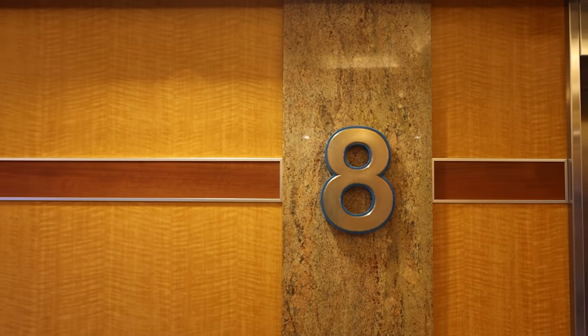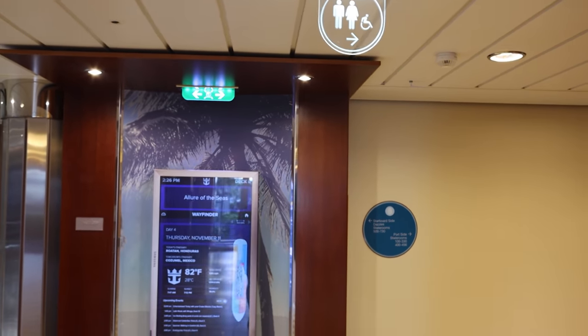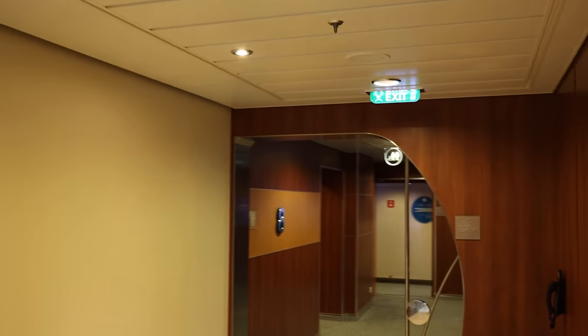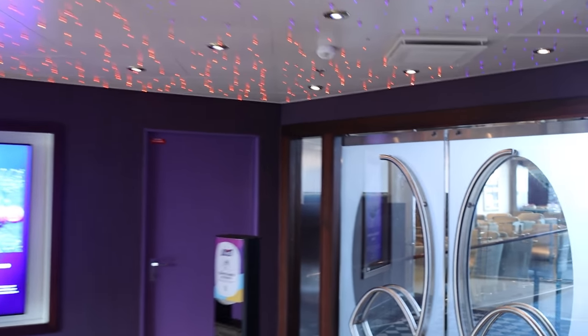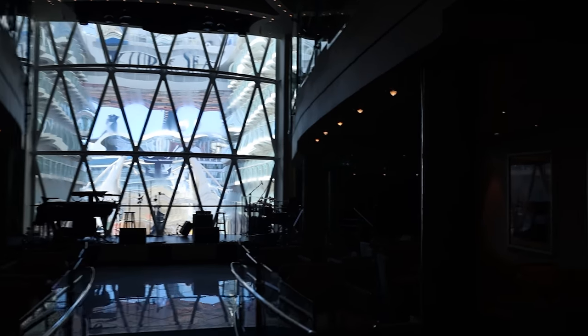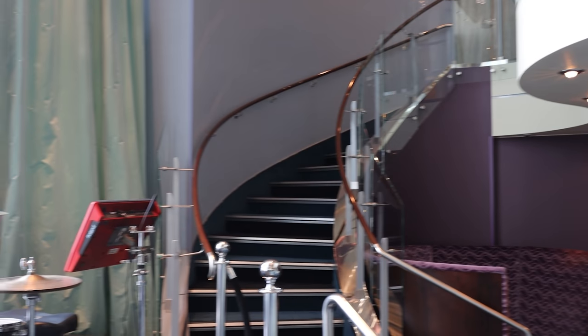We've made it up a couple of decks to deck 8, at the aft of the ship. Right away there are men's and women's bathrooms on the right side of the elevator banks. There is a venue here on deck 8 called Dazzles — a two-story venue spanning decks 8 and 9 with live music during the evenings and a full service bar. It's a really nice space with lots of seating and a staircase up to deck 9.